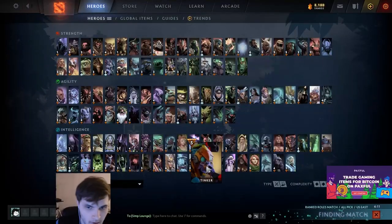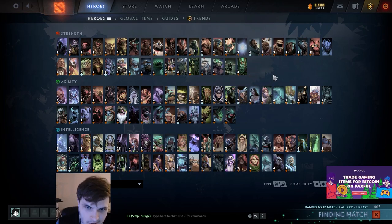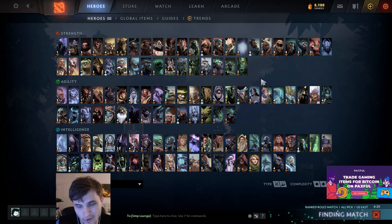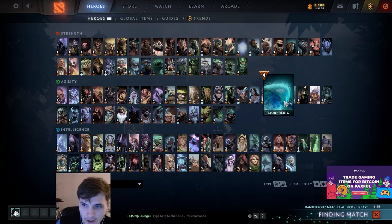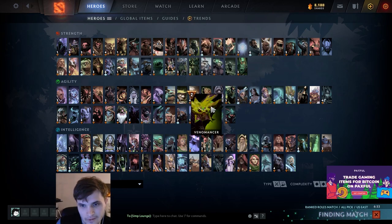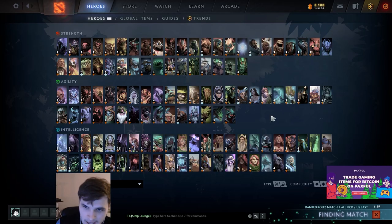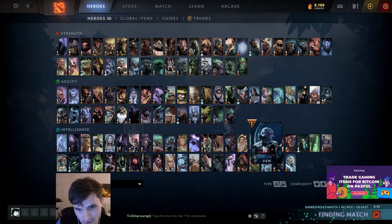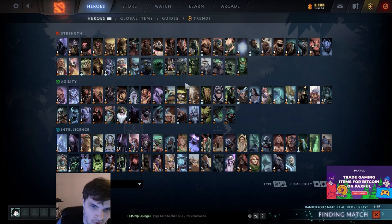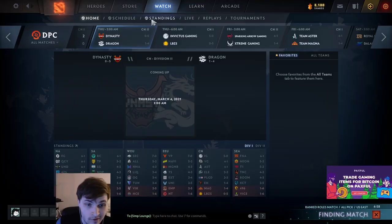My control groups for Phantom Lancer are: one hotkey for his Manta Illusions, one for his Doppelganger Illusion, one for all units, and one for all other units. I use a combination of those hotkeys plus box selecting. Box selecting comes into play when I want to select all illusions I've made but not my Manta Illusions — for example, if I'm farming a camp and have Manta Illusions in lane. Box selecting is a mechanic to get used to on Phantom Lancer specifically, and on any illusion hero.